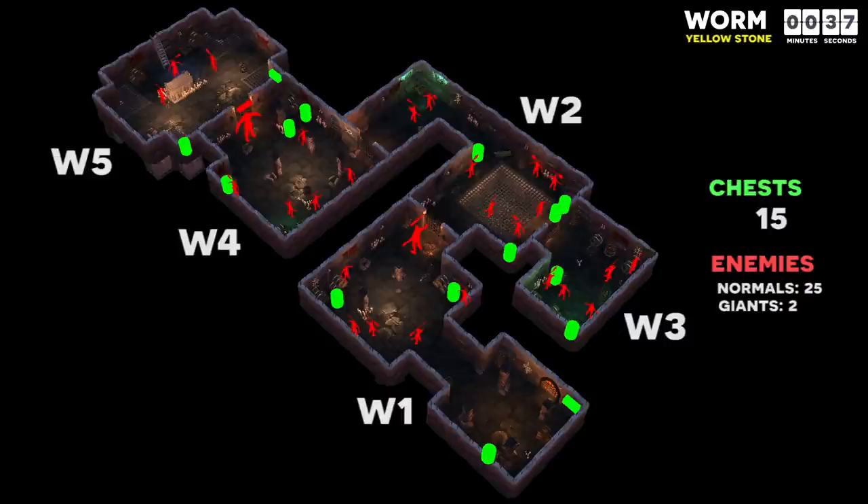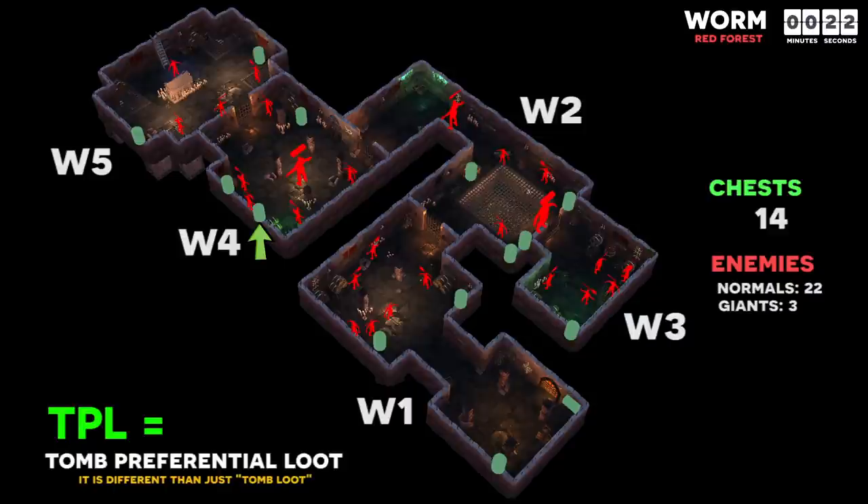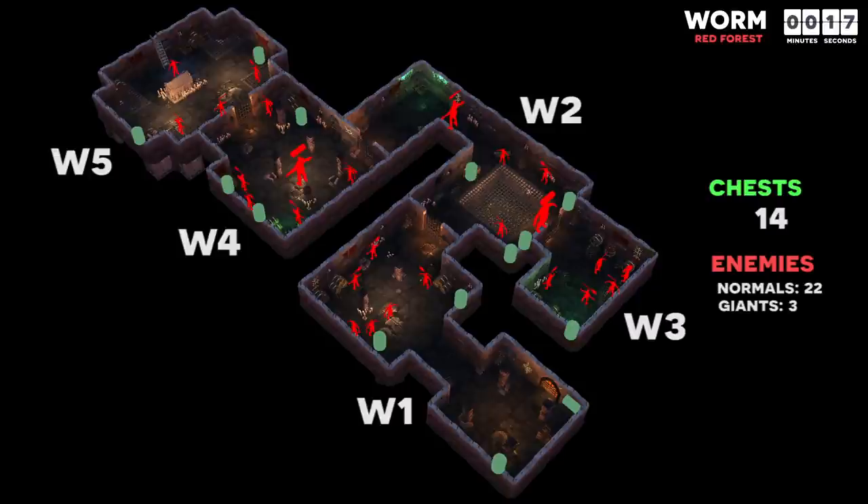Red forest worm has a little bit fewer chests but also a lot more enemies. You'll notice that they move the giant over a little bit only in this iteration to make it impossible to loot that chest without killing him. So unless you're farming for TPL, I recommend ignoring that chest and also skipping W3 in this version.